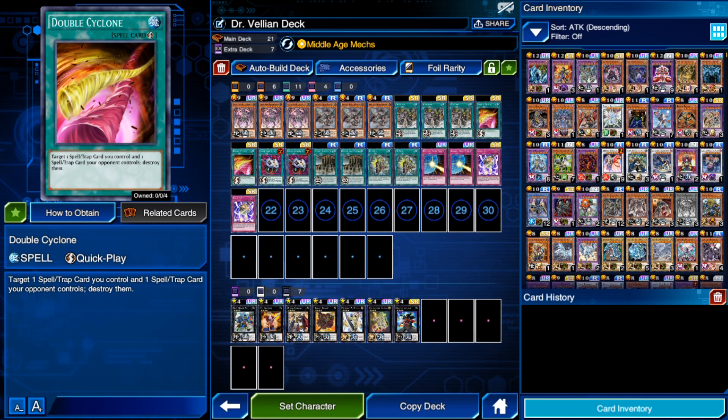Two copies of Double Cyclone — especially with the current format, back row and field spells are more prevalent than ever. Having two is really nice because it almost always ensures live targets. Destroying one of your own spells and your opponent's spell is really good, because it helps open up your turn when you're about to go off.